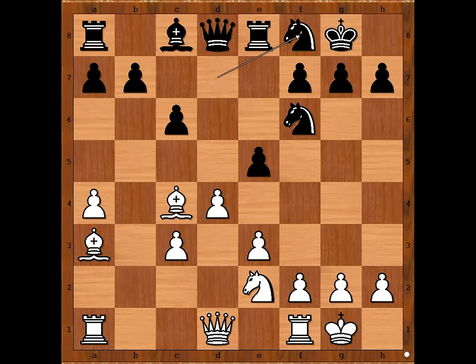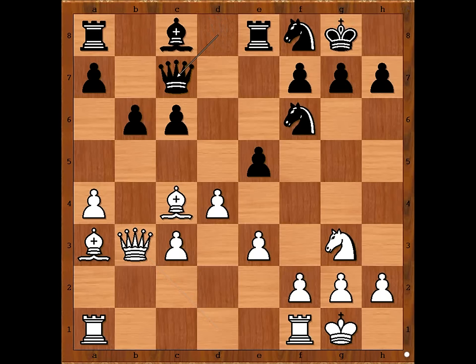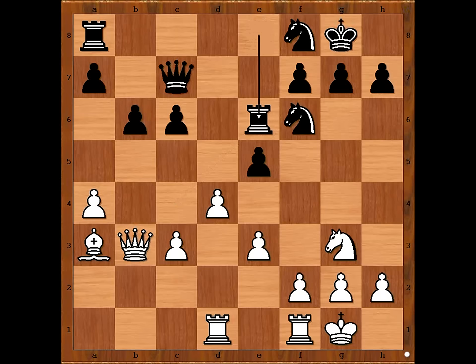Knight to f8, knight to g3. If queen to b3 now, then queen to c7, defending f7. Knight to g3, b6, queen to b3, queen to c7, defending the pawn on f7. Rook from a to d1, bishop to e6, bishop takes bishop, rook takes bishop, knight to f5, g6 — kicking the knight back.